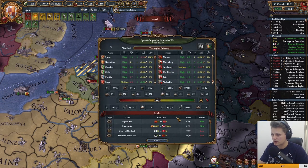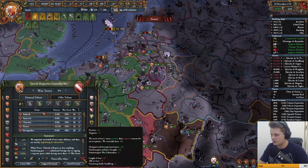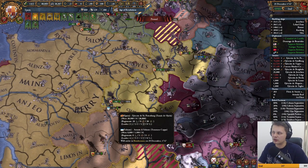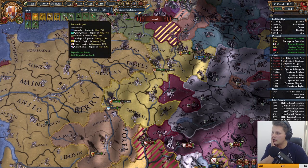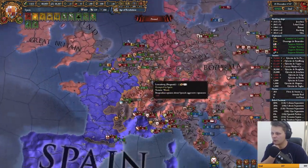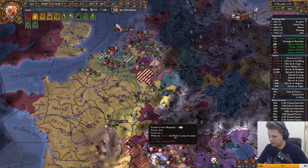Strassburg is already on medium and I'm not going to take anything from Strassburg, so I want to peace him out. In the next war we'll take some territory from him, so I want the truce to not be too long. Truces right now are not in our favor — that's why everyone is joining this coalition. We'll peace the majority out at several intervals.